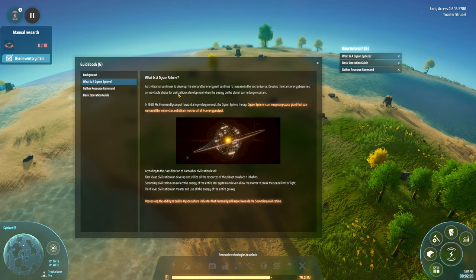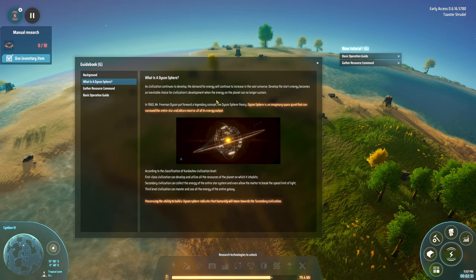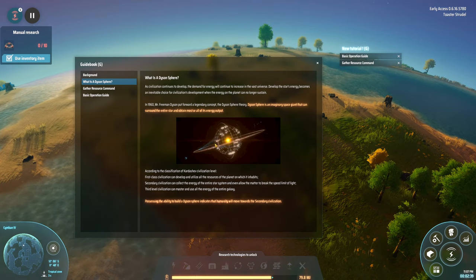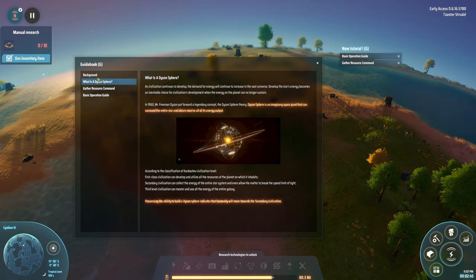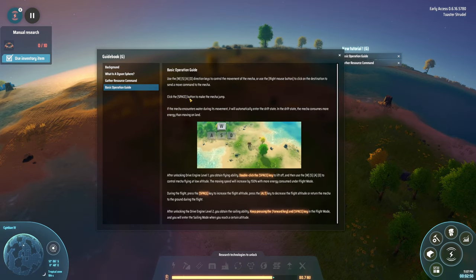What is a Dyson sphere? As far as I'm aware, it's just a giant structure that can orbit a star and use all the heat, radiation, and different kinds of energy that come off that star, then recycle that energy for your own purposes. That's what the Dyson sphere is.